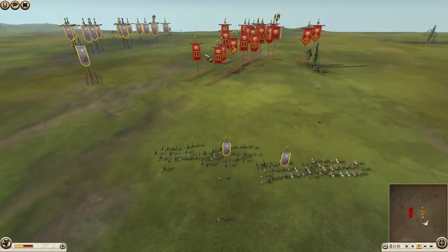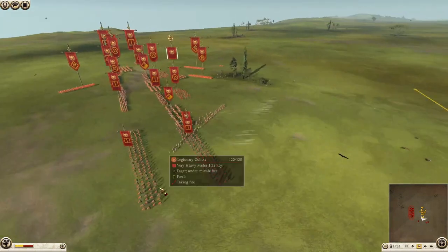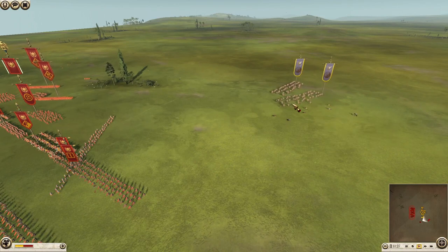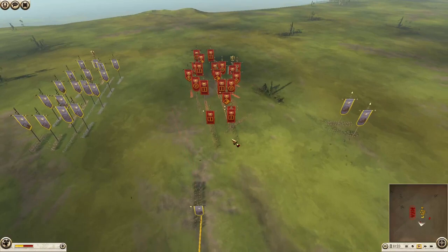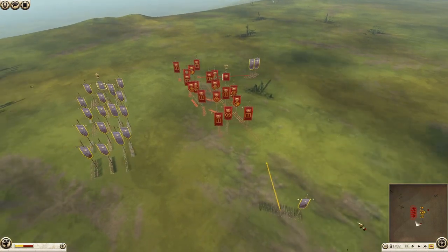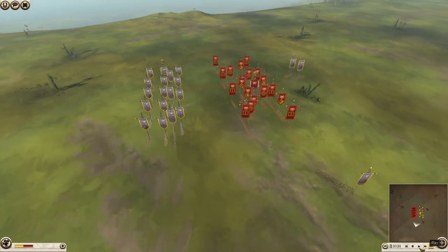I know it was called Loose formation in Realm Total War and every unit had it, but they changed it. I'm not having as much luck over here. You can see I'm just running around him, shooting him. That's what happens for a while before we engage. I wanted to kill as many as I could before engaging, but I also wanted to use my foot skirmishers to get kills too.